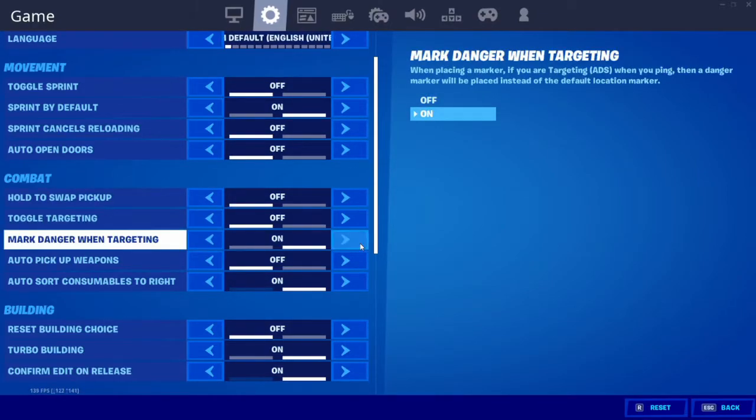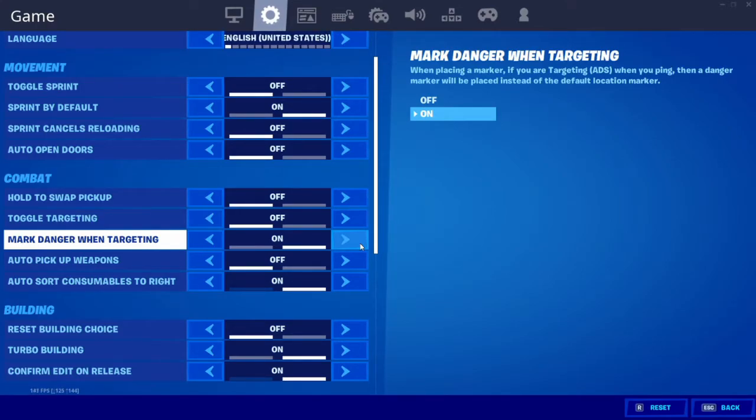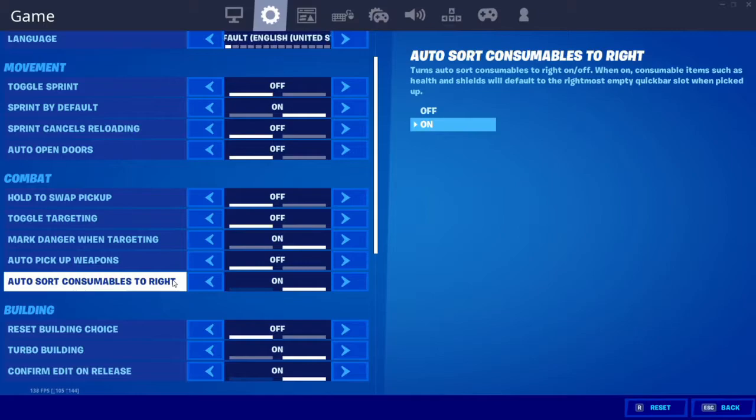Hold to swap pick up I have off, toggle targeting I have off. Mark danger when targeting is on — this is to mark an enemy player; you can double tap your ping and it will go red, indicating that there is an enemy player there. Auto pickup weapons I have off. Also, sort consumables to the right I have on — this is very useful so you don't have to quickly move all your consumables, grenades, meds, and shields to the side; it will do it for you automatically. I'd definitely recommend using that.